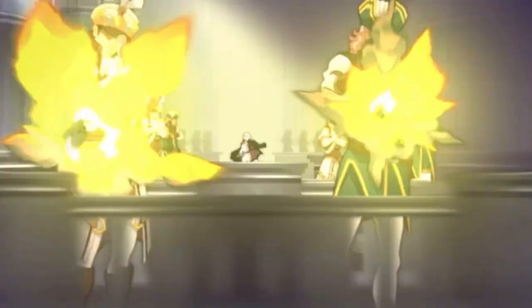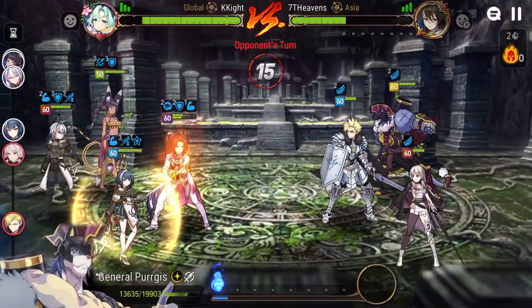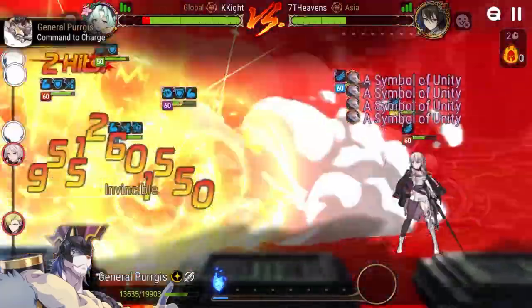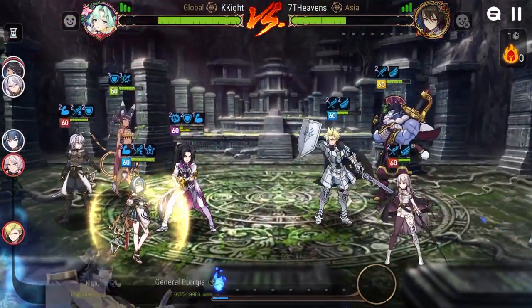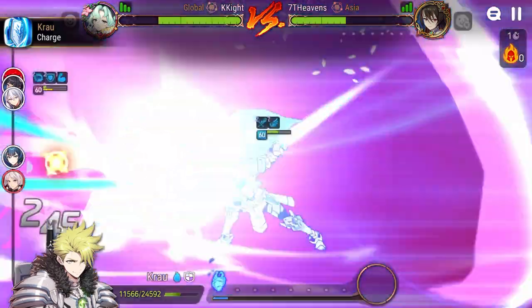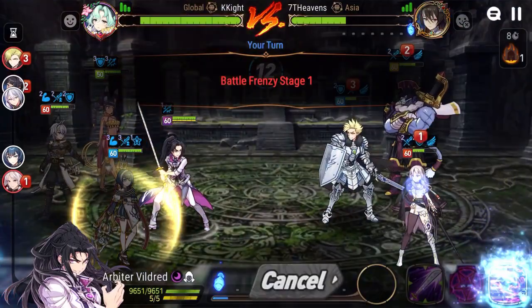Defense buff on Aravi as well. Big damage incoming — look at the damage, Landy is dead! At this point it's over because we just did too much damage. Imagine if I get the greater attack and critical hit damage buff on my Arbiter — basically it's a one-shot of the entire team, although that probability is very low.